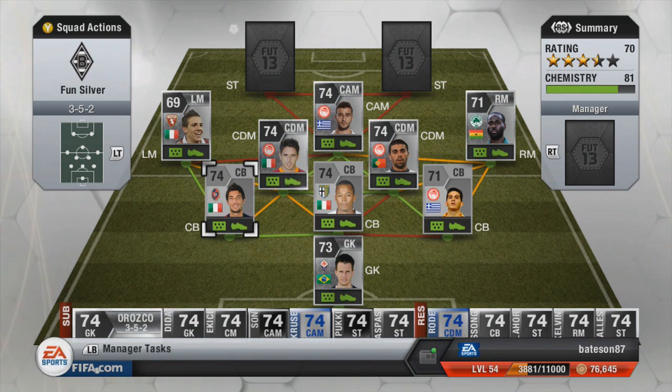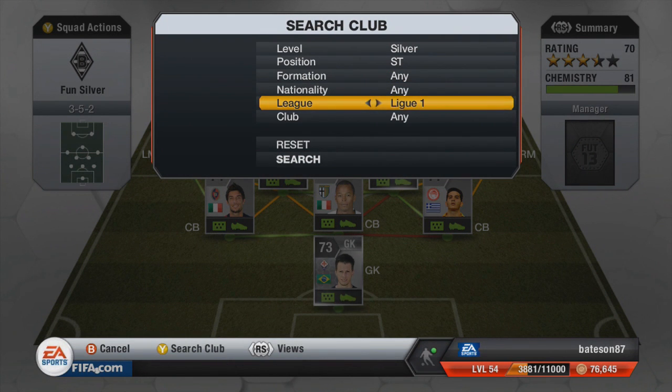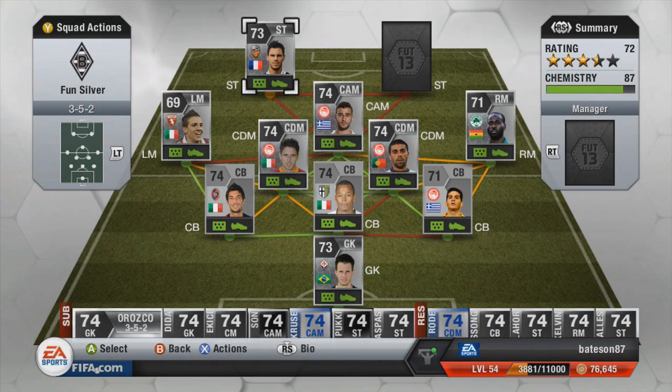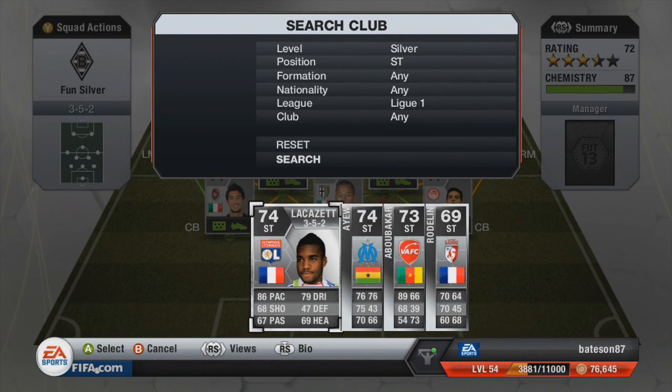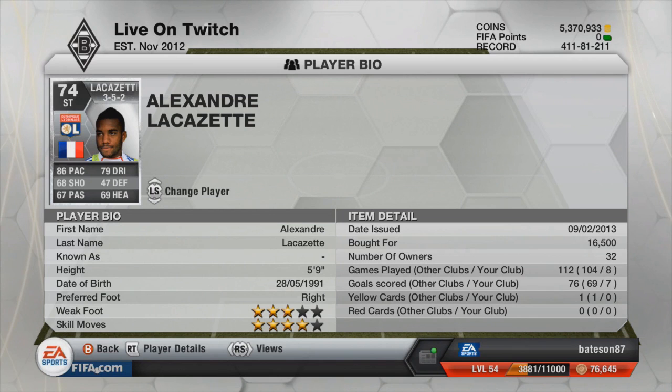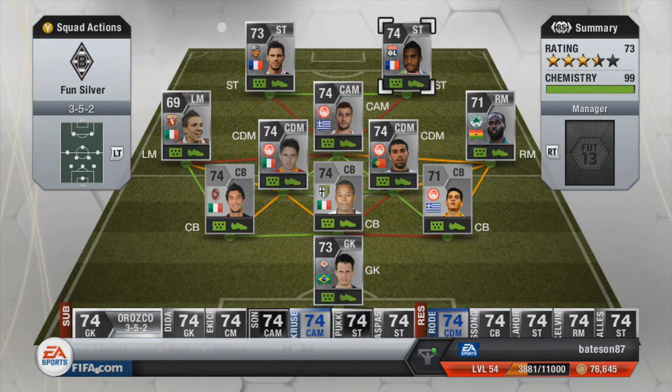To finish off this awesome team with two clinical strikers, we're moving into League 1. The first striker on the left hand side is Ali Adier. I played with him in the season version recently on a 74-rated team and he was awesome, and his normal card is just as good. Next to him we have Lacazette - there is a lot of hype around this guy on FIFA. He cost me 16k about a week ago, but he's a very solid player: 8 games, 7 goals. Ali Adier also had 8 games and 6 goals - so very clinical strikers.